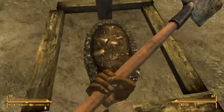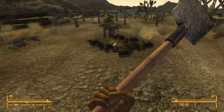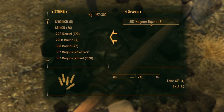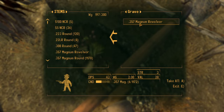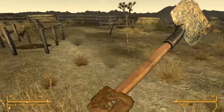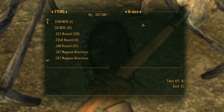In this grave we've got Buff Out. Heading over to the other one — we've got .357 rounds. And in this one, a .357 Magnum revolver. You can get all sorts of loot from all sorts of graves. You do need a shovel to do it, however — you won't be able to open these graves without one.